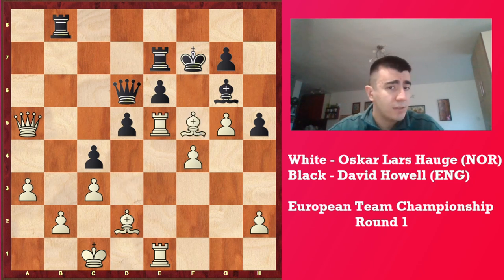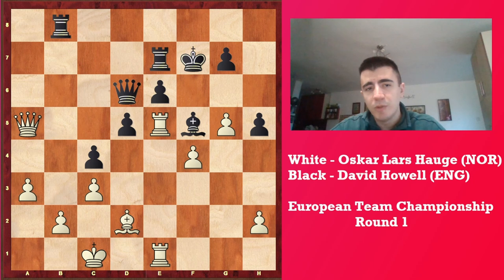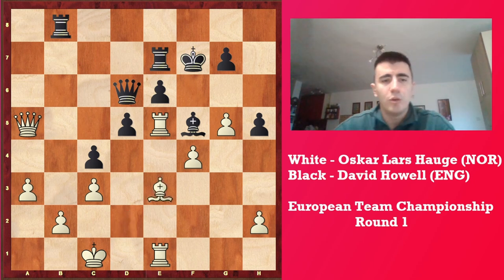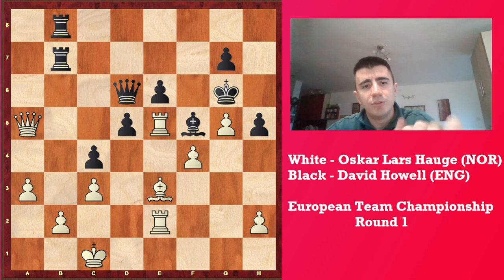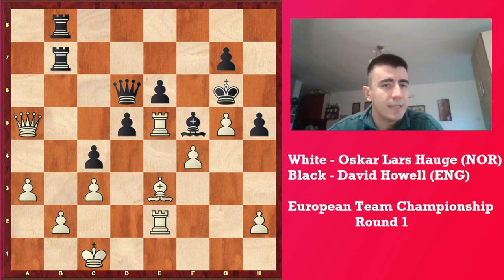Now white takes on f5, and black takes on f5 back. Now black has control over e6 and also wants to play Reb7 next, which might be a bit scary for white. Now Be3, and the point of this move is to stop d4, to block with Be4, and also to get Re2 to defend the pawn on b2, once black doubles like in the game. Re2 was played, and now Kg6 — he wants to block the g-file without playing g6, which would weaken f6 square and all the squares around the king.